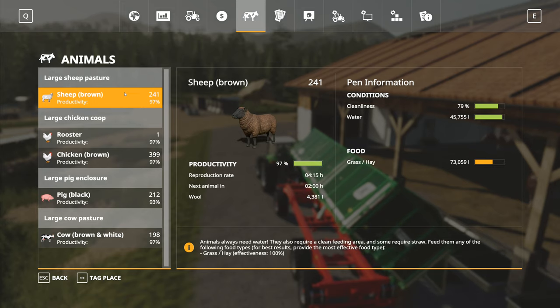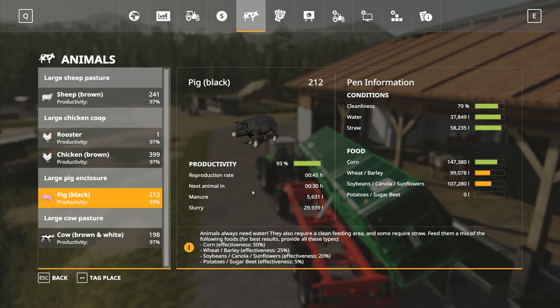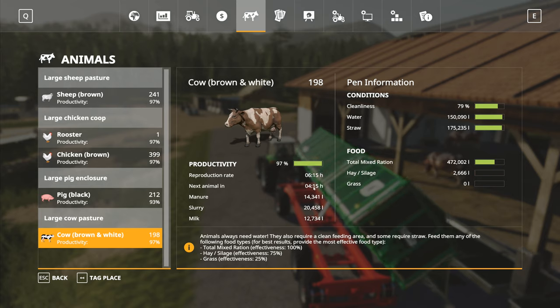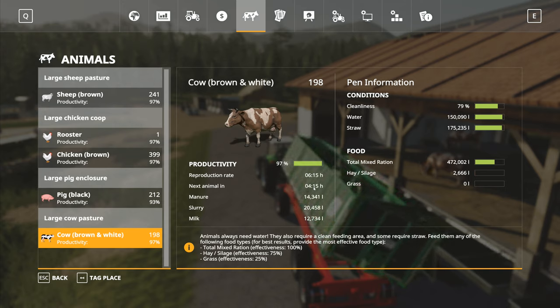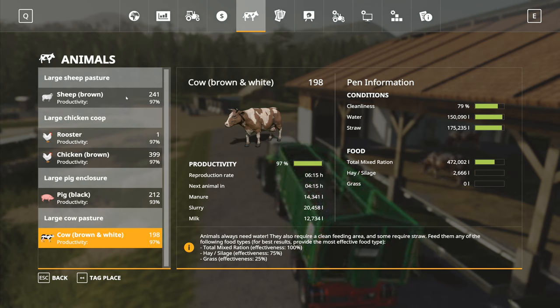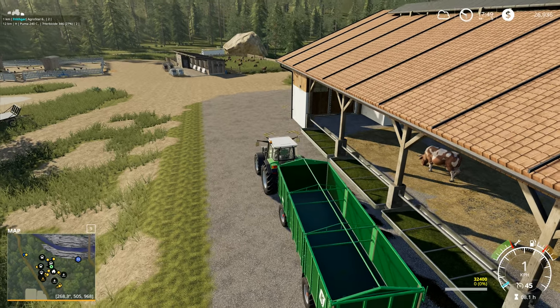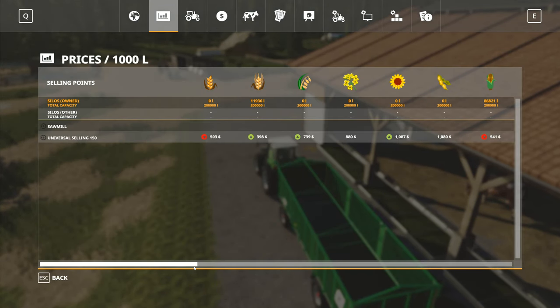241 sheep, nine to go on those. 212 pigs, just 88 to go to fill everything up. I could go and get some corn now and fill these up. Cows - we've got just two left. By morning we will have all 200 cows in this pasture. Every single cow we're going to get. The chickens we're not doing anything more with. We did sell 10% of the sheep but won't be doing that again - they're going to stay as they are.